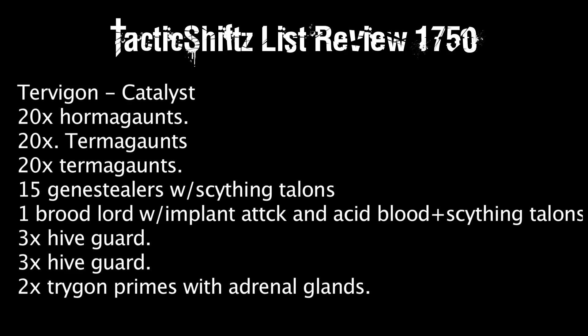Now let's go to your troop choices. You have a unit of 20 Hormagaunts. I noticed you didn't give them anything, and I can relate because you want to keep them cheap since they'll likely die. But the one thing I always recommend is Toxin Sacks — you don't want a big Toughness 6 unit or a walker come up and have your Hormagaunts do nothing to it.